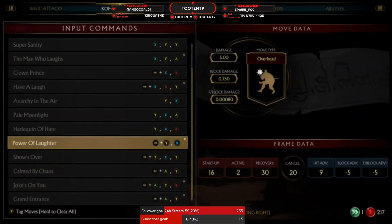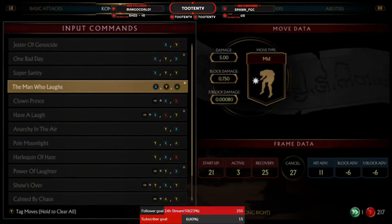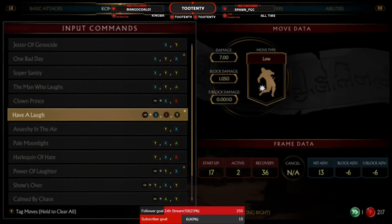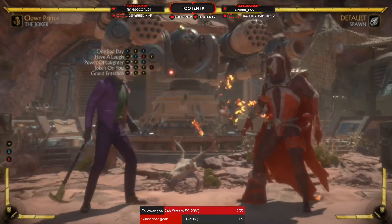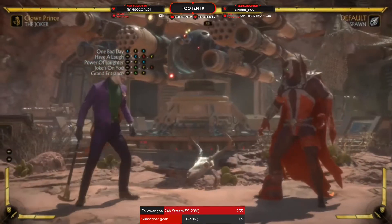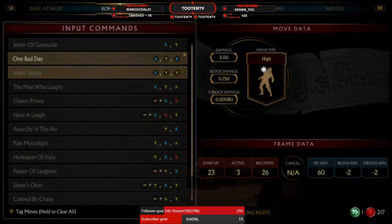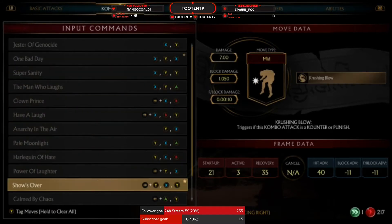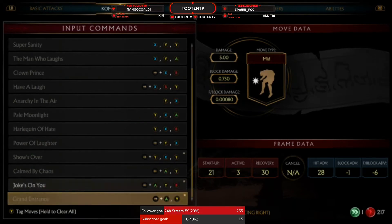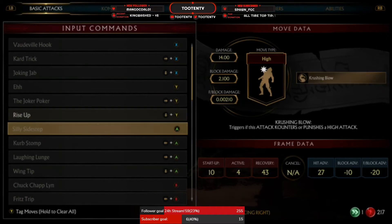Now let's check out some of his combo stuff. We'll check out his other plus frames first too. I don't think this variation has very many combos, but we'll see. Joker is mainly pressure. This variation might be his good zoning variation. But this is your meterless launcher, this is going to be your overhead starter, and this is going to be your low starter.